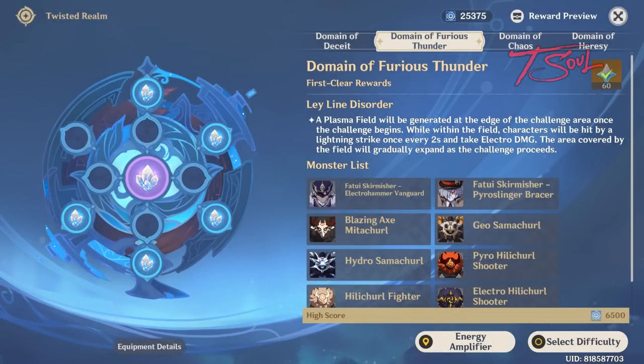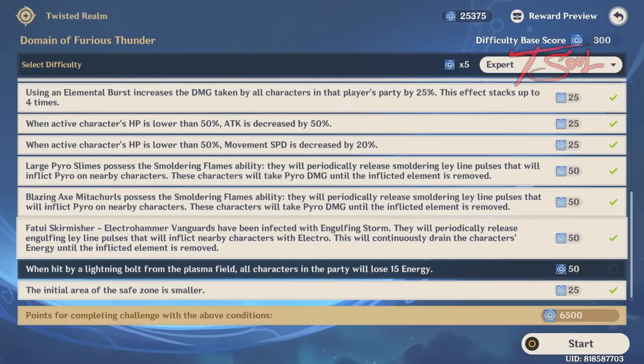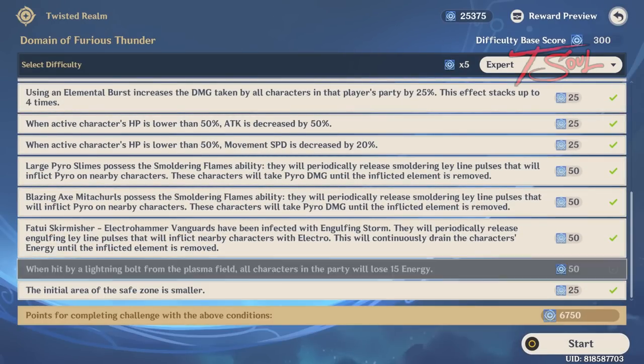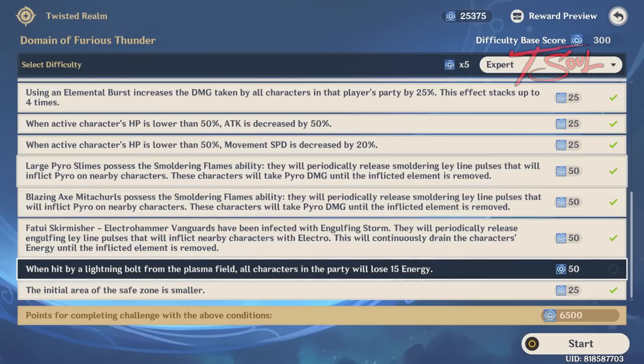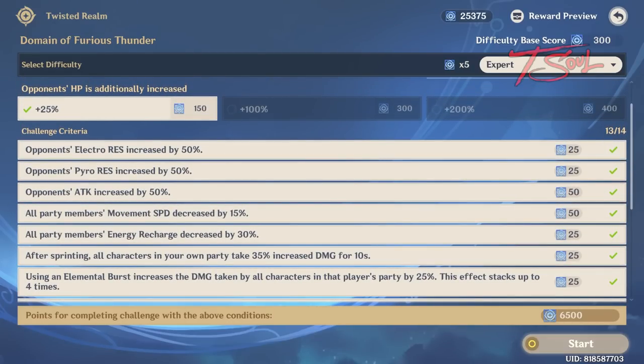In my opinion, the second stage is the most annoying — it's not difficult, but annoying. You'll be fighting inside a small ring. If you leave that ring, you'll take damage. One of the modifiers I recommend removing is the one near the end: when you get hit by a lightning bolt after exiting the field, you don't want to lose 15 energy. Besides that, all the other modifiers don't really affect you too much.